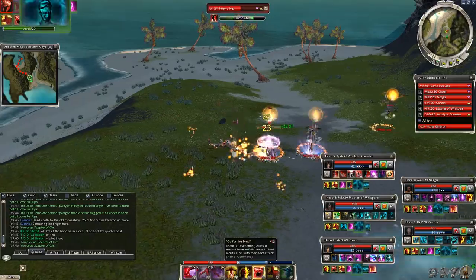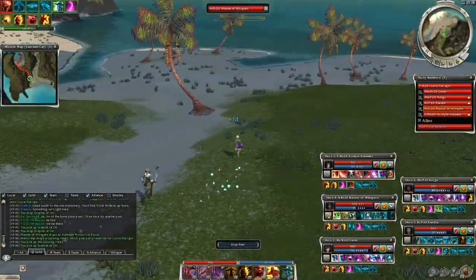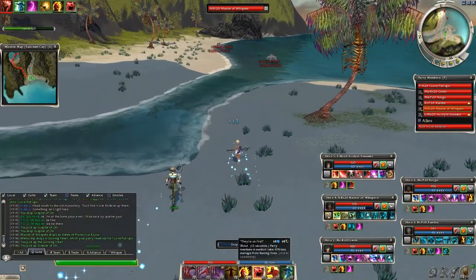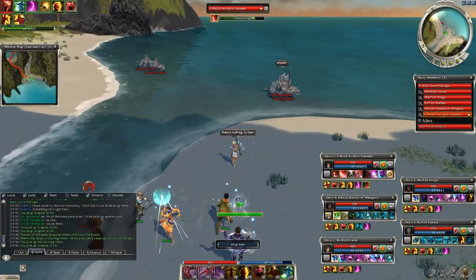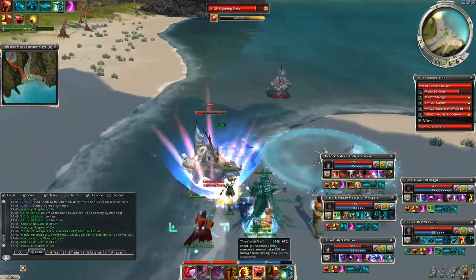For the paragon, it's a good idea to give Anthem of Flame to one of the heroes to maintain Aegis air on all party members more easily. More enemies come now — lightning drakes — this can be deadly if you don't have some interrupts or a shelter spirit in your team.